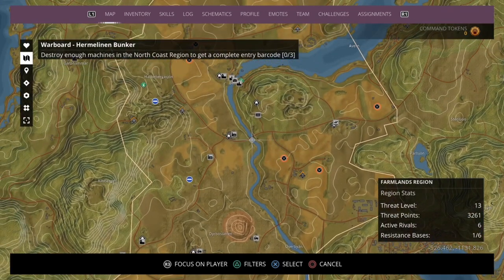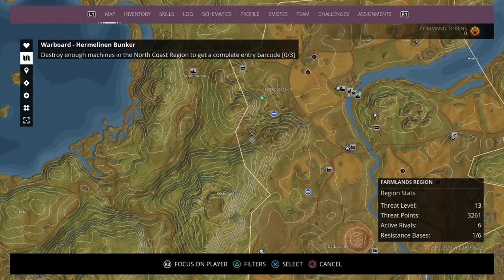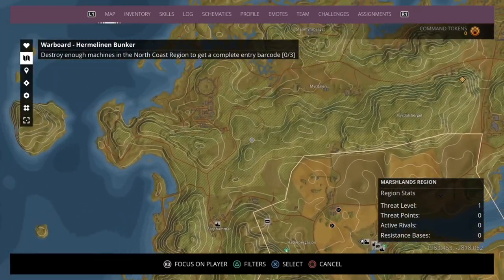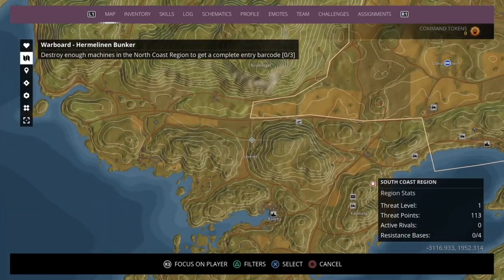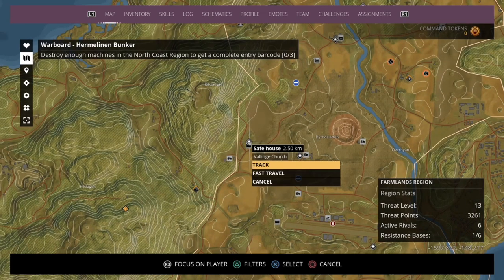We've basically done all the main missions in this area, so what we can do is come to this undiscovered safe house and explore this entire area over here. Then maybe come down here. I hope I don't have to fight too much with the robots because robots are freaking annoying.